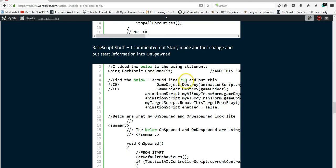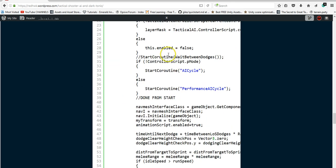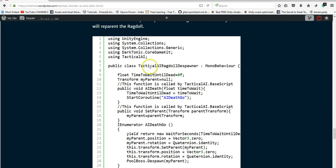On the base script I talk about this change, which I believe is part of OnDeath. So instead of destroying it, I send some calls to other scripts and the target script as well. There's a lot of edits in the base script. And here's the script that I created that I put on the ragdoll — this is the Tactical AI Ragdoll Despawner.